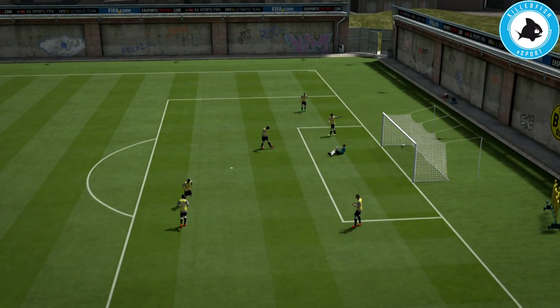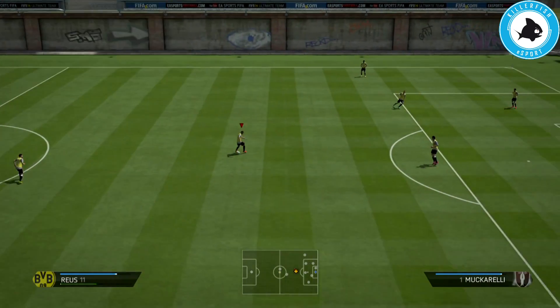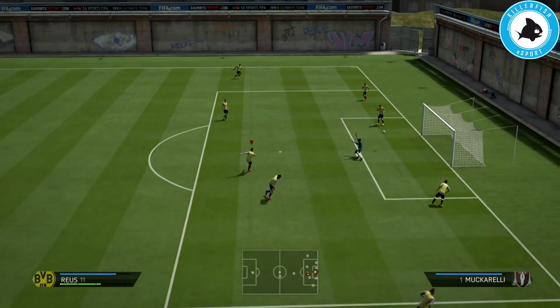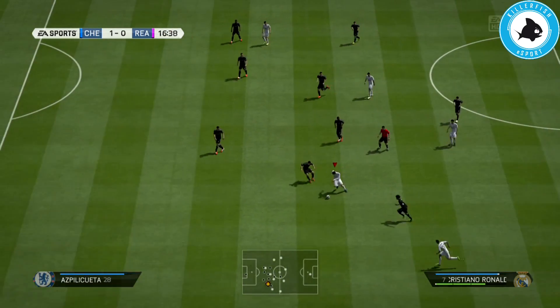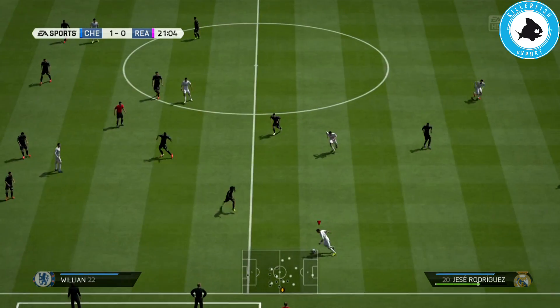To give you a better example, let's say you are moving from left to right and you want to do this move. All you need to do is flick the right analog to the right and then flick it back to the left. Now that you know how to do it, let's get into what this move is really about and what it brings to the game.